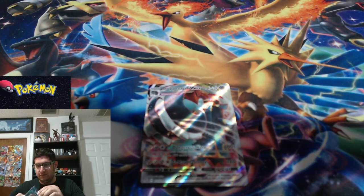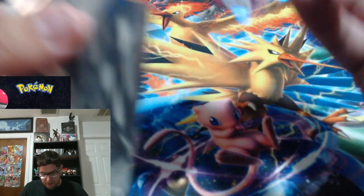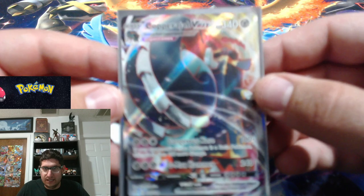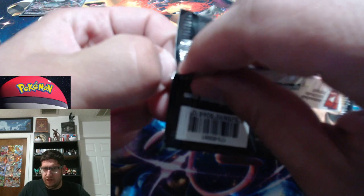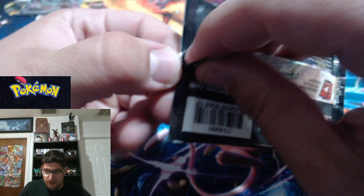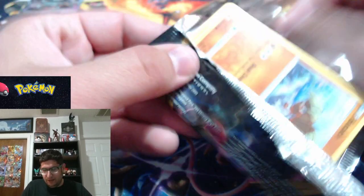340 HP — calm down Copperajah VMAX, that is way too much health! I really hope that's not the best pull we get out of this box, but if it is, that's okay — he is gorgeous, he's a giant elephant of doom. So I'll take it. We have three packs left out of these 12. The hope was that in the first video we got three pulls, the second video three pulls, and the third video three pulls — so we still could hit that here.